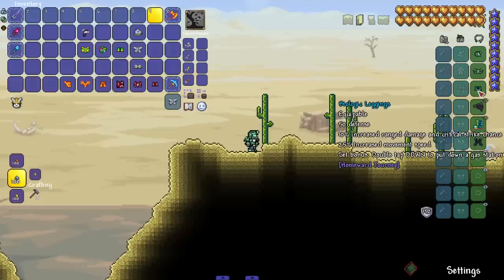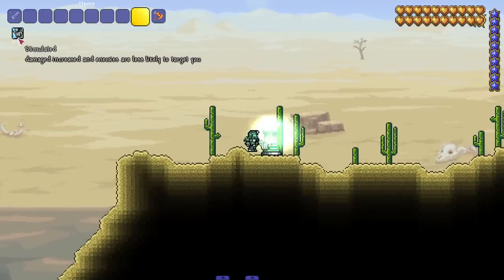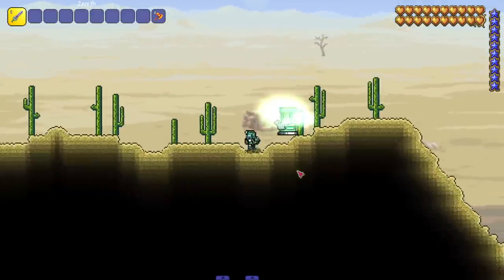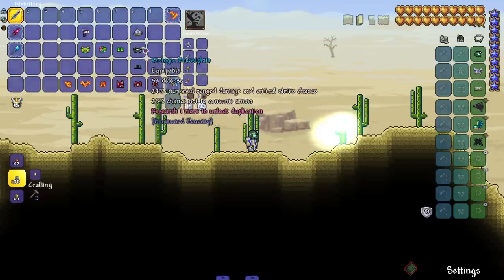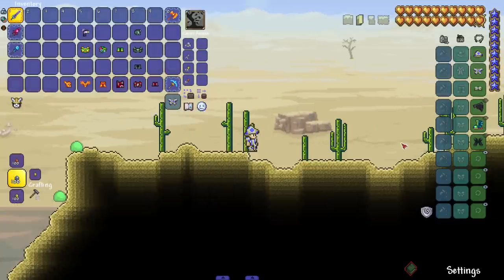Let's put on this Biologic set. What is that little spot? Set bonus — double tap down to put down a gas station. Anybody needs some gas, I got gas! Stimulated damage increased and enemies are less likely — that's kind of cool. That's a unique set bonus — this is the type of set bonuses I'd be looking for when Terraria mods have armor sets. Something really unique that stands out.